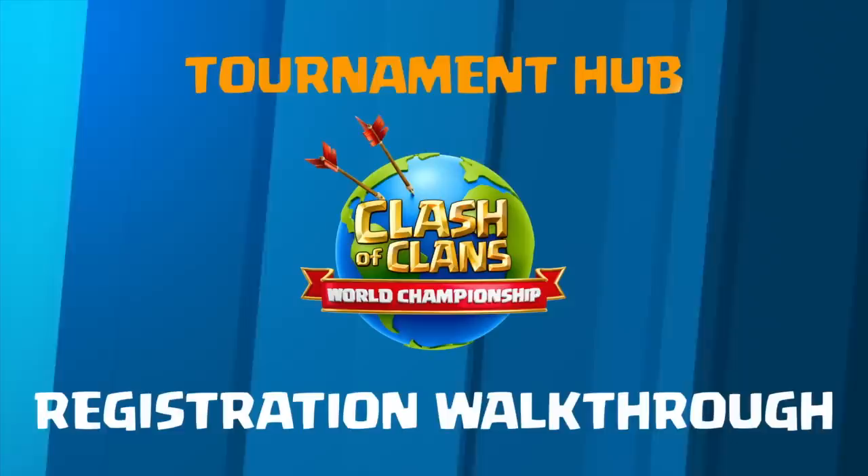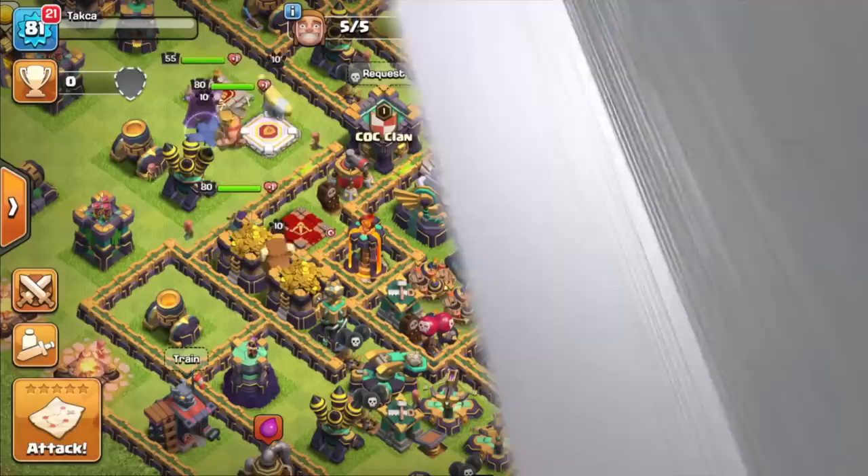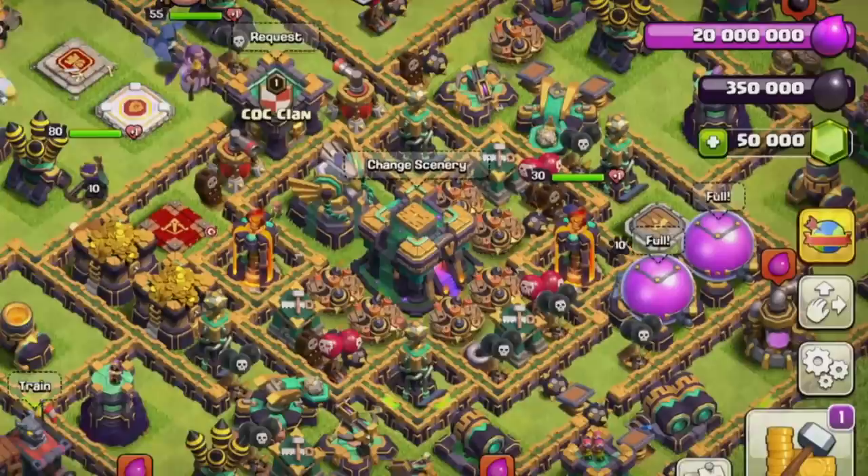Welcome to the Tournament Hub step-by-step tutorial on how to get registered for the upcoming Clash of Clans qualifiers. First, launch Clash of Clans. If you are Town Hall level 14, you'll see the eSports icon on the right of your screen. Tap it to get started.